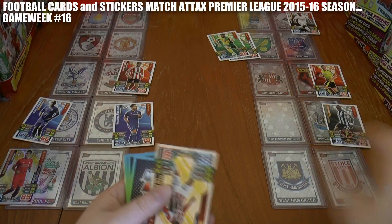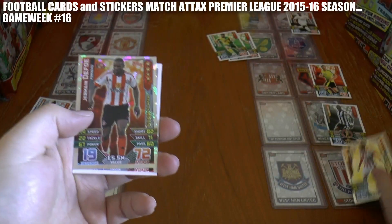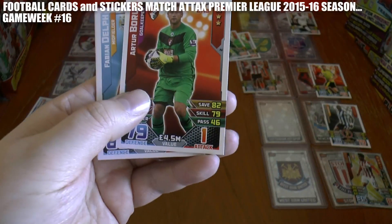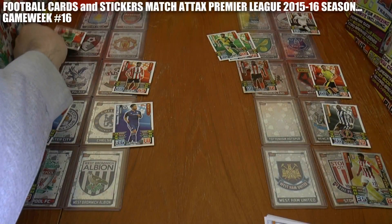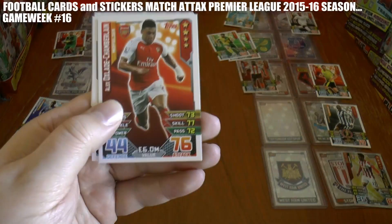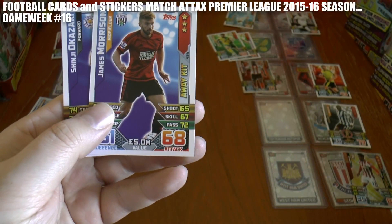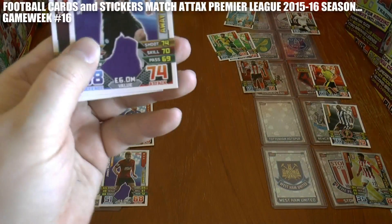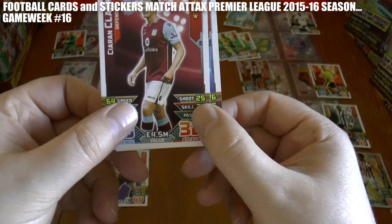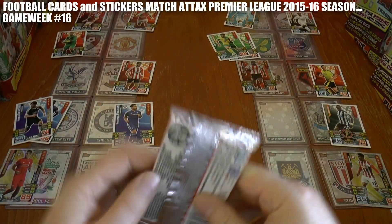On the next pack, Bojan of Stoke City gets the first goal at the Britannia Ground — they lead West Ham by a goal to nil. Jermaine Defoe has equalised for Sunderland at home to Watford, that's now one-all. Boric has given Bournemouth a shock lead at home to Manchester United. The leaders Manchester City get back on level terms through Fabian Delph — one-all with Swansea. Oxlade-Chamberlain has given Arsenal the lead at Aston Villa. James Morrison has equalised for the Baggies at Anfield — one-all. Shinji Okazaki has given Leicester the lead at home to Chelsea, now 2-1. Arsenal have been pegged back through Kieran Clarke of Villa, while Ricky Lambert has given West Bromwich Albion the lead at Anfield — they now lead 2-1.